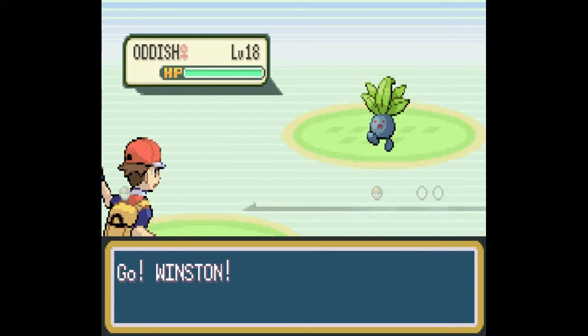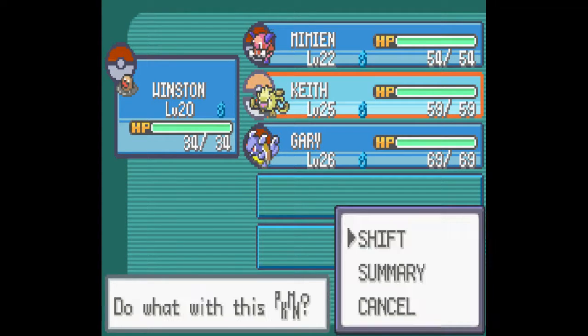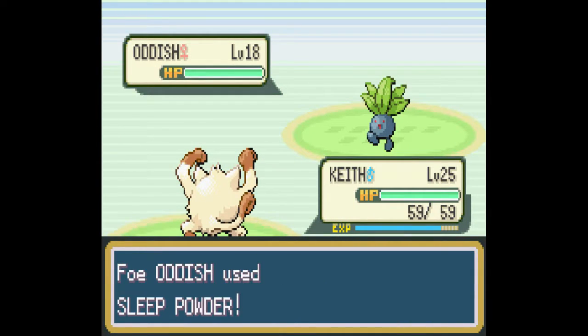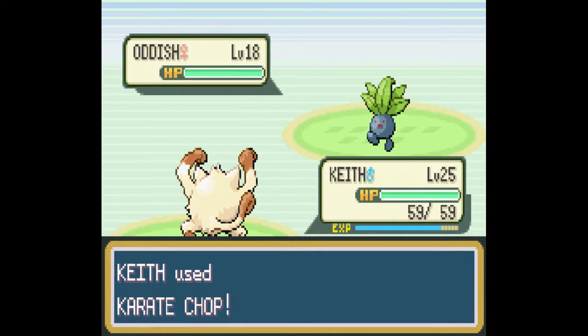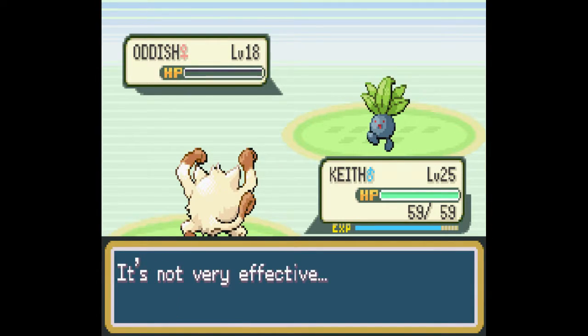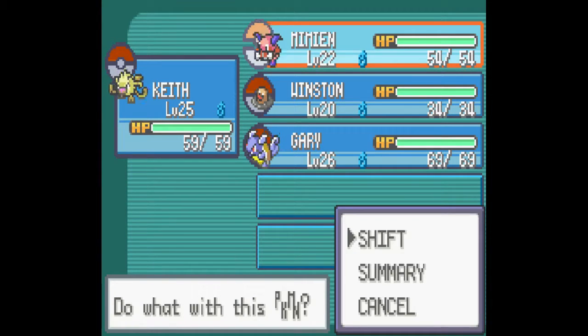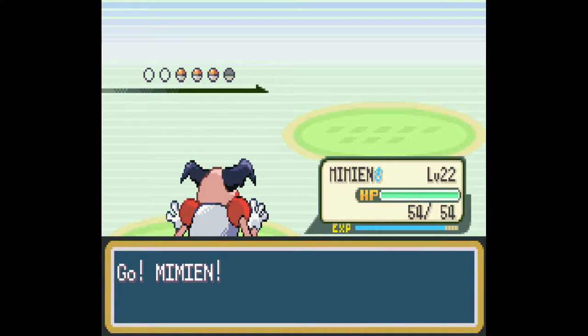Alicia — hi Alicia. Yeah, I know. You know what, we're actually close to the Rock Tunnel anyways. I don't know if I'm going to keep Winston on or not. I should have used the other one — oh well, might as well just use it again. Alright, I should really be training Mimian instead.